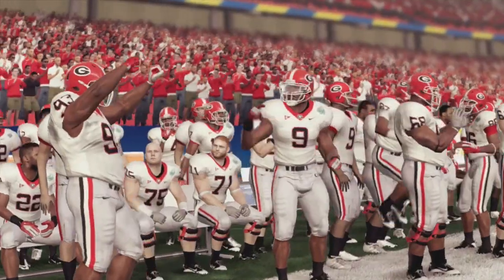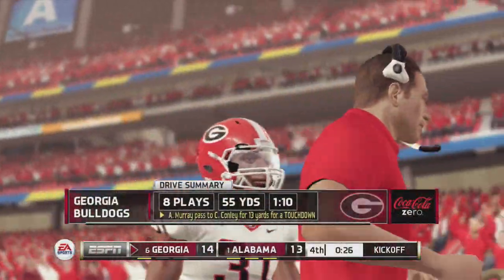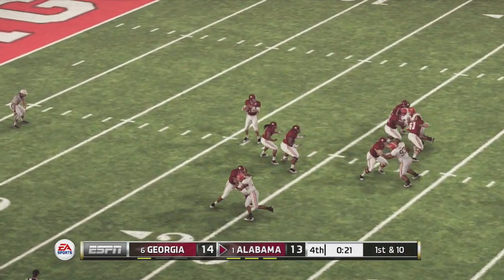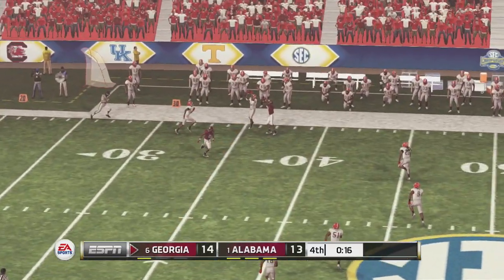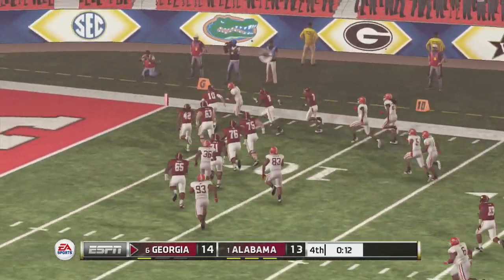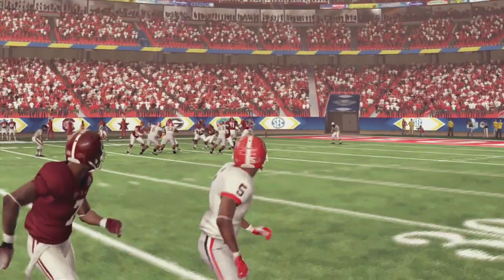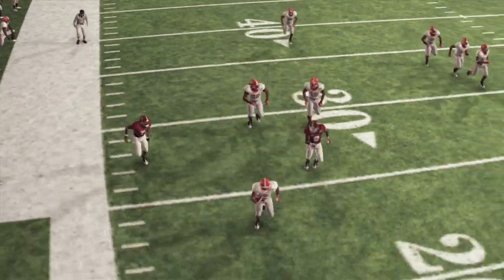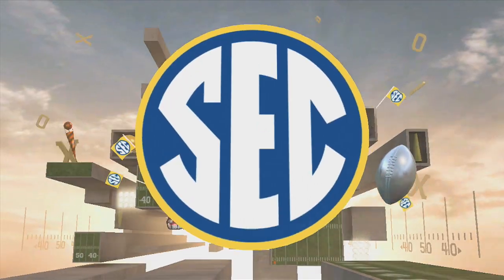Georgia has stormed back with two scores of their own. The extra point gives them the lead — an eight-play, 55-yard drive with just 23 seconds left for Alabama. McCarron looks to throw and finally does, but it's picked off. Georgia takes it the other way — does he reach the end zone? McCarron tries to push him out, but they say touchdown! He bowls over the pylon. Georgia's defense gets it done with a pick-six.